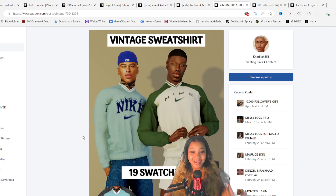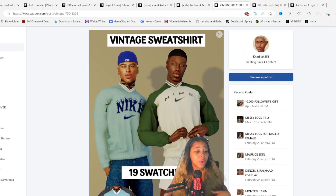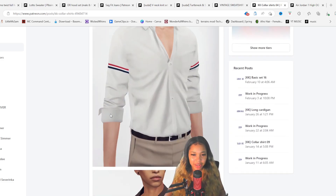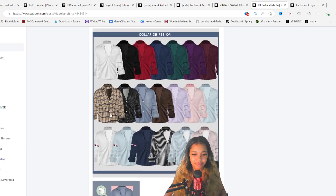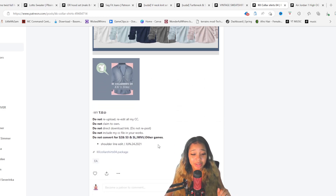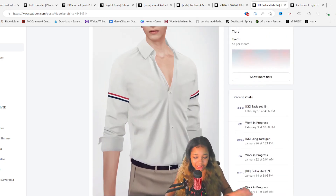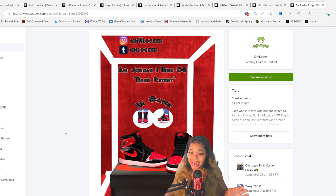Shoutout to Khadija — throw on some jeans and a hat and boom, you've got your summer outfit. It has a bunch of different swatches. I also love this collar shirt; it has a bunch of swatches too — that one swatch is giving me Burberry realness.